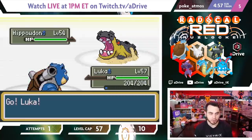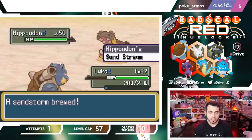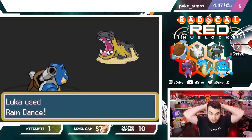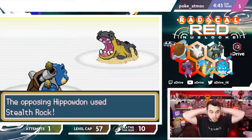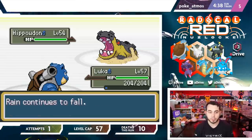I expect him to click Stealth Rocks turn one — that would be my guess. I'm going to click Rain Dance and kind of force him out of the battle. I hope he just Earthquakes me, honestly. He goes for Stealth Rocks — okay, as expected. Now I click Rapid Spin.